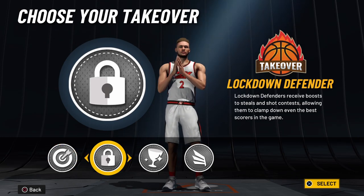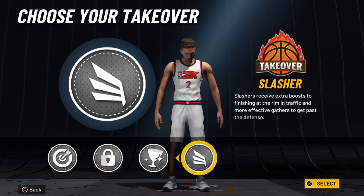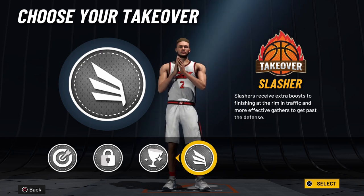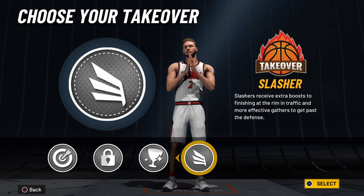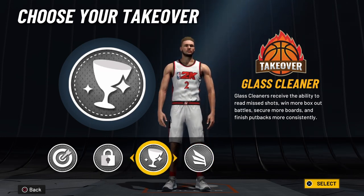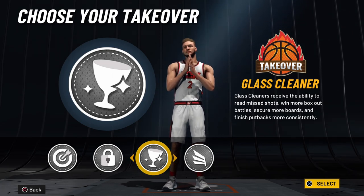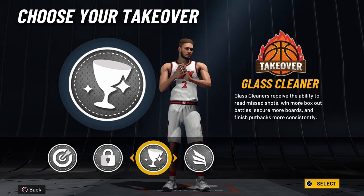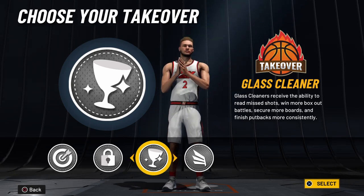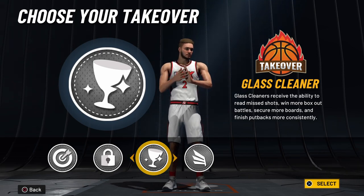The takeovers you get for this build are spot up shooter, lockdown defender, glass cleaner, and slasher — all very good takeovers in this game, so you can pick whichever you prefer. But because this build is called shot blocking wing, to keep up the catfish name I would go with either glass cleaner or lockdown defender. For this build I'll be going with the glass cleaner, since this will be a spot up big type build. You could run this mainly as the 3 on the 3s court or the 2 on the 2s court.